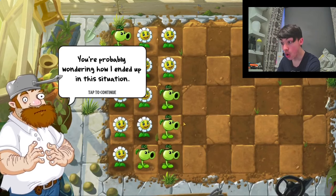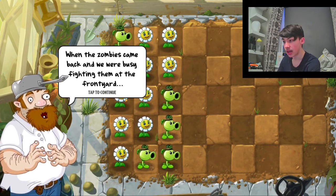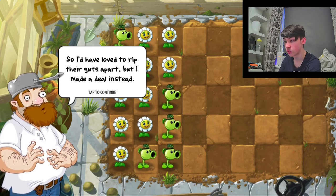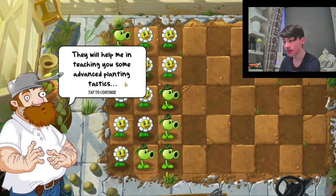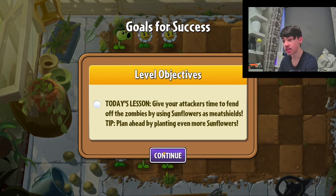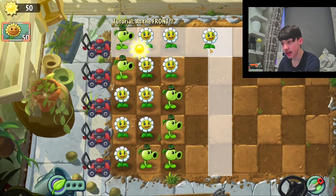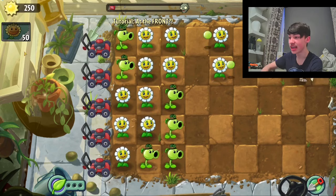Hey neighbor. Oh, the lawn's the Zen Garden — that's actually sick. When the zombies came back and we were busy fighting them at the front yard, some of them snuck by and wreaked havoc in here, our precious Zen Garden. So I made a deal instead — they will help me in teaching you some of the advanced plant tactics, but we can never plant anything in the Zen Garden ever again. So pretty much the lesson is: put the attackers at the back. I just put some flowers in there. Mario goes in the front cause they generate sun. But I like the Zen Garden — it's actually pretty cool looking.